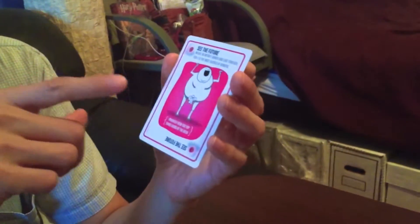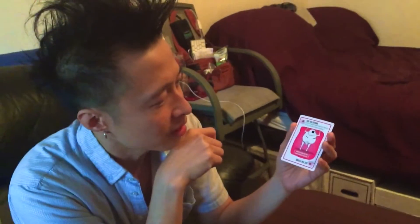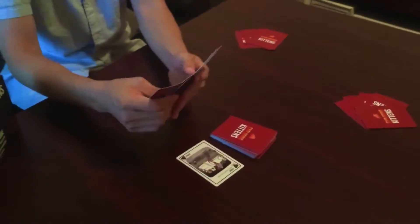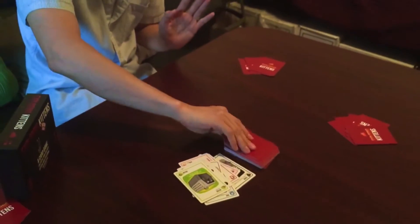There's another action card called 'See the Future.' This is the not-safe-for-work version, but there's a regular version too and you can mix them together. So that's basically how you play — you can use as many cards as you want before you end your turn by drawing. If you draw an exploding kitten and don't have a defuse card, you're eliminated and the kitten goes in the discard pile.